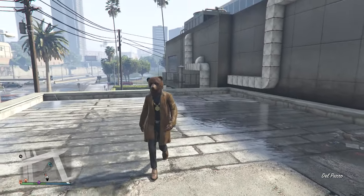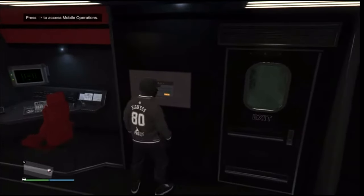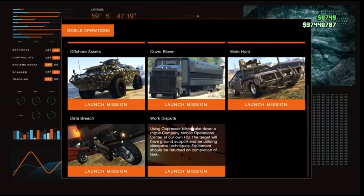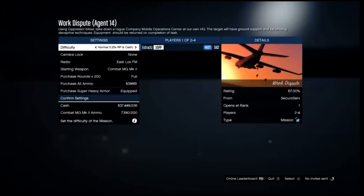Inside your MOC, go to access mobile operations, hit run on the d-pad, log in, scroll to the bottom, and select work dispute to get the black joggers. Launch this job — you'll need a friend to help. Set the difficulty to easy for more lives. If you're the first player (host) you'll get the black joggers; second player gets the red joggers.